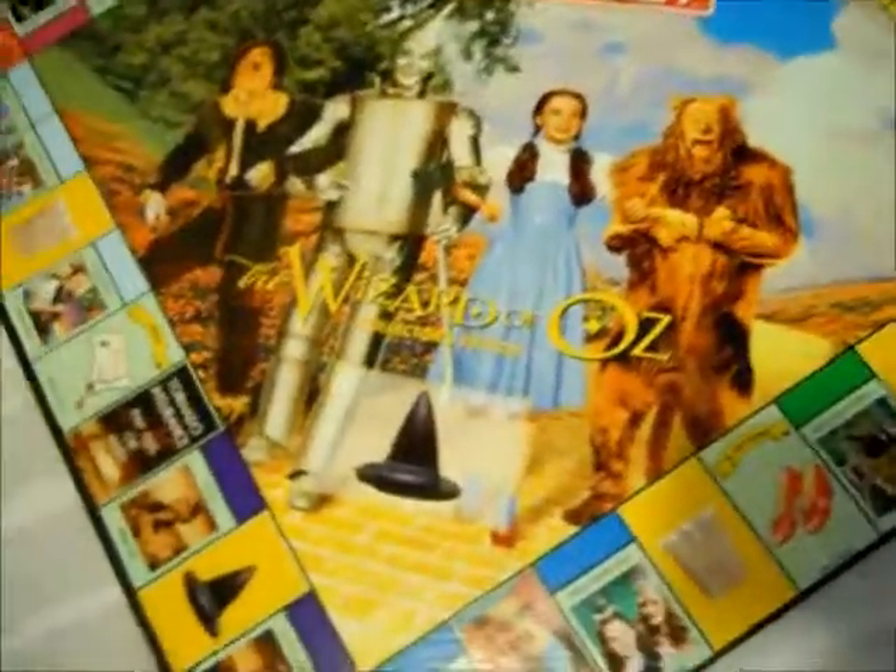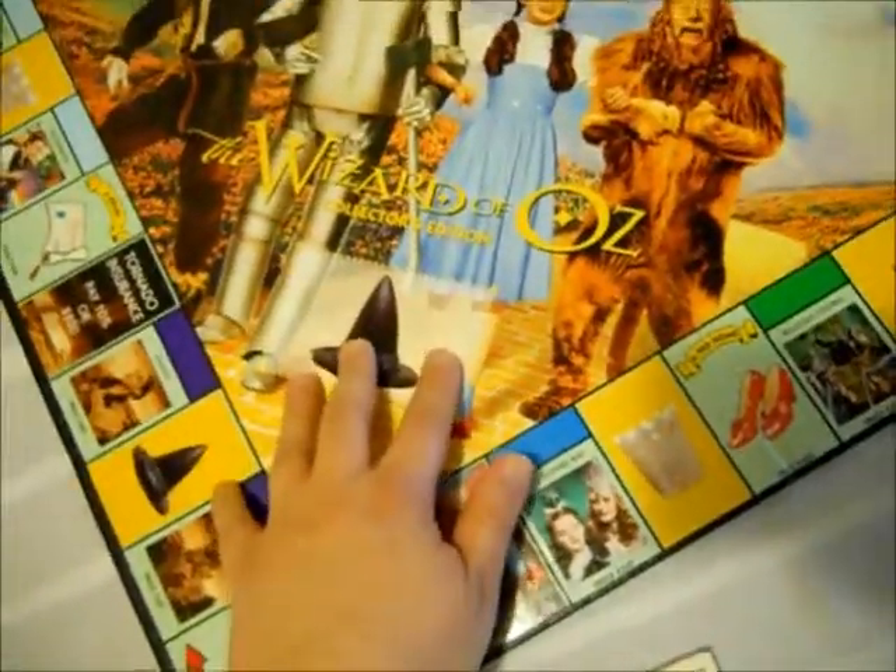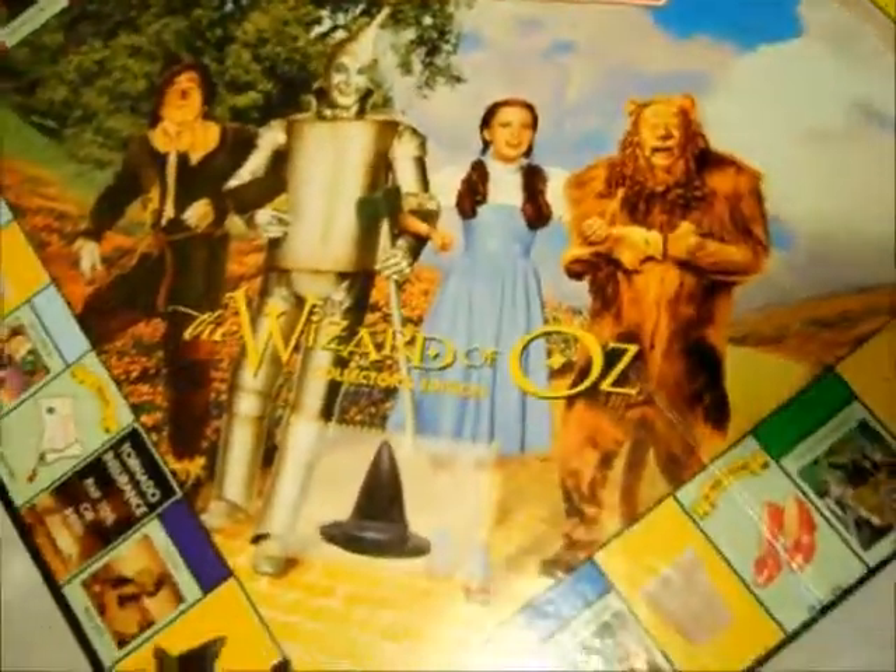Look at the board design — this is where you put your Community Chest cards, there's a little outline there. And your Chance cards go up there. We've got this beautiful graphic in the center.